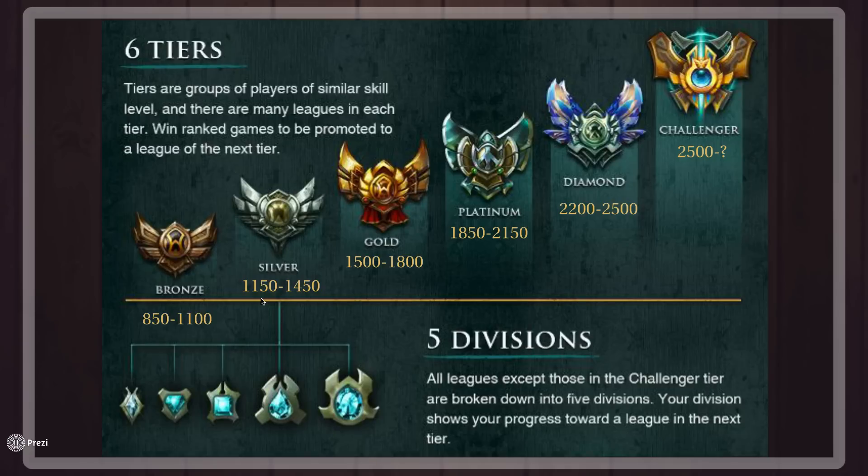Every time you win a game you get a certain amount of MMR, and if you win a lot of games in a row then you'll gain a lot of MMR, which will boost how many League Points you get per win. If you go on a really big winning streak and you're not losing many games, you'll probably gain anywhere from 20 to 30 League Points per win, and if you lose a game you'll probably lose anywhere from 10 to 15 League Points. However, if you go on a big losing streak your MMR will drop, and this means how many League Points you get per win and loss will be quite low.